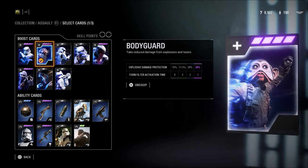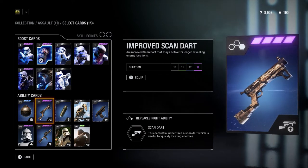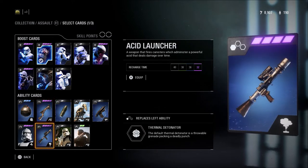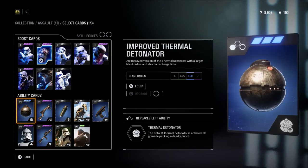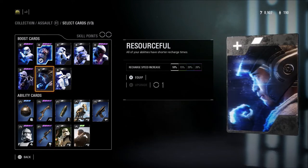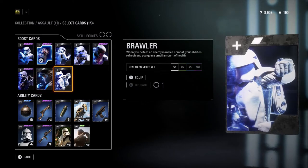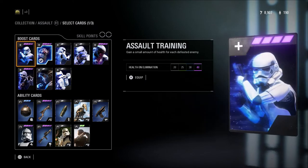Bodyguard is also good if you're an objective-style player — you take less explosive and toxin damage. Improved Scan Dart is more of a team play thing; anytime you can show teammates where the enemy is, that's always good. Acid Launcher is really good for small corridors — it keeps the enemy backed up and they won't be able to come through, even if it doesn't kill them. Resourceful and the Improved Thermal Detonator are also good options.